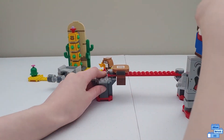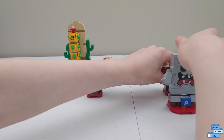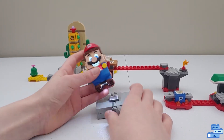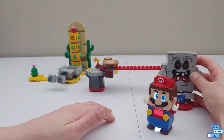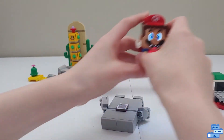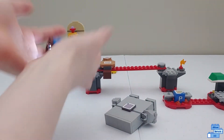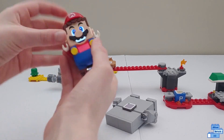Then you just knock down Whomp. You have to go on him seven times and you can get around six coins — you get a lot. One thing I love is that Whomp is actually hiding an interactive tile underneath him, and when you step on it you have to move Mario around.